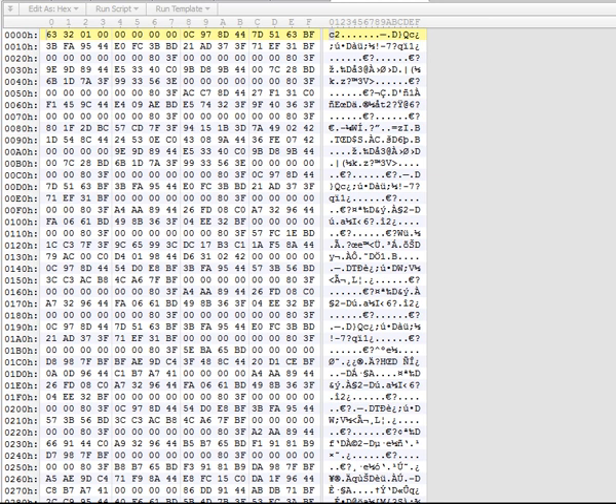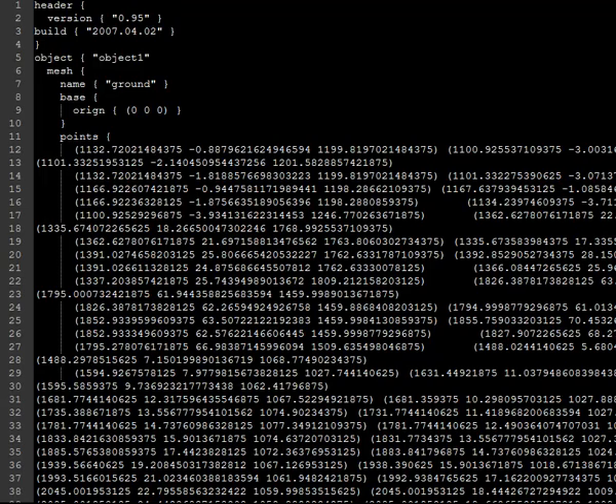We worked out the file format from a hex editor like this. We made Node.js read the format and output it into an Animator file format like this, which we can then load into Animator.